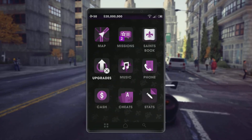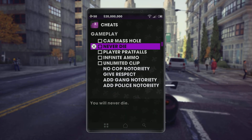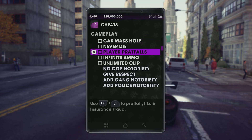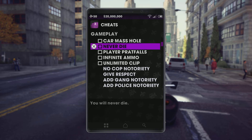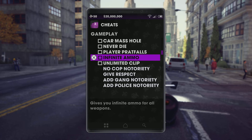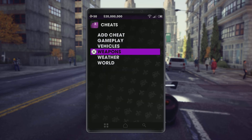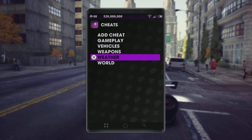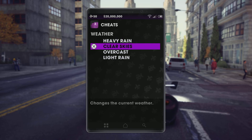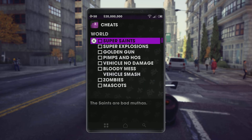I'll show you the cheat codes. You go to cheat codes, then to gameplay — these are all your cheat codes. You got 'never die,' which is like invisibility, you got infinite ammo so you can never run out, you got vehicles, all your weapons, and there's all your weather options: heavy rain, clear skies, overcast, light rain.